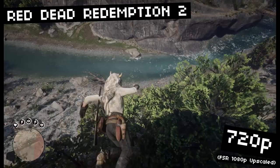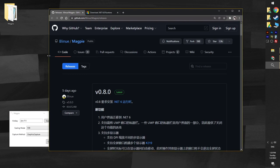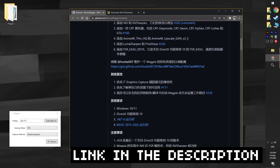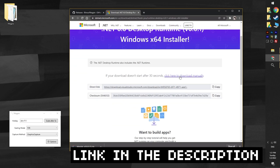So how do we enable FSR in any game? There are a few tools out there, but the one I'm going to show you today is called Magpie. Magpie is a lightweight program that runs in the background. It has a few upscaling filters built in, but my favorite for 3D games is FSR. To get Magpie, go to their GitHub page — I'll link that in the description. Download the latest build zip under the assets section, unzip it, and when you run it you'll probably need to download the latest .NET 6.0 runtime. You'll need the Windows X64 version. Download that, install it, and then start up Magpie.